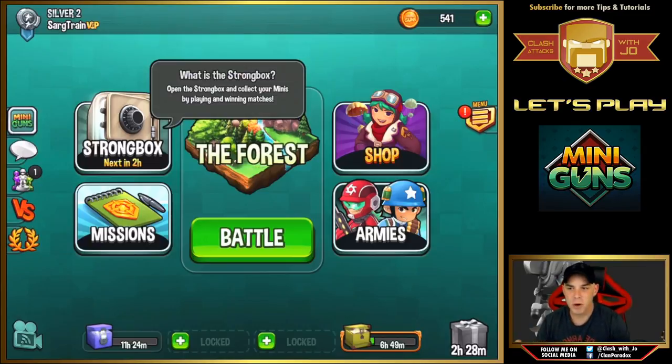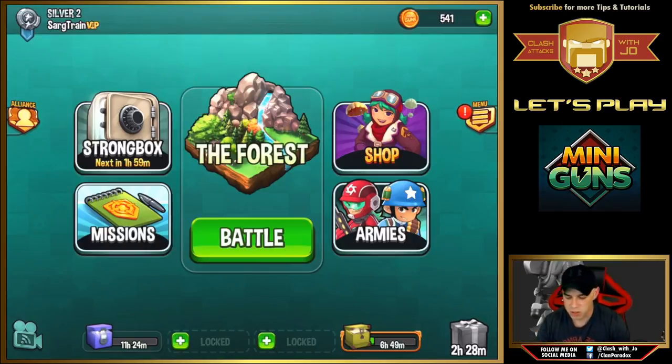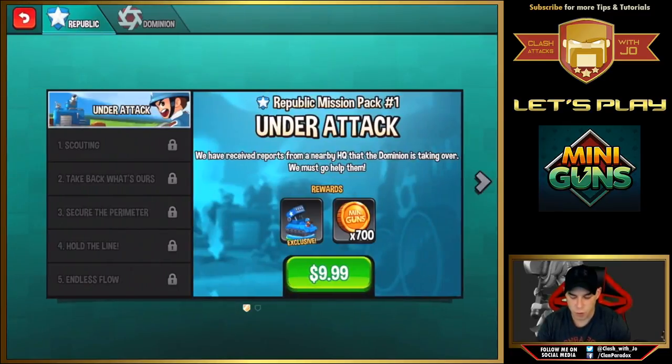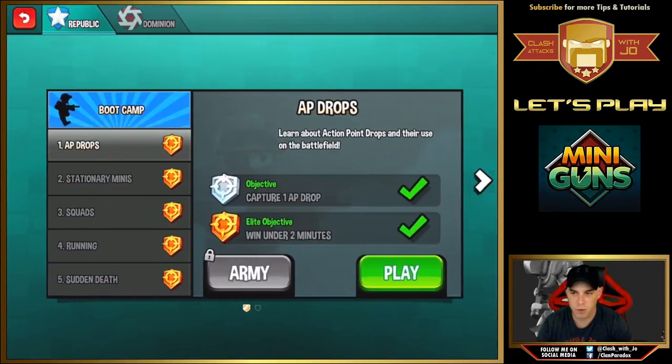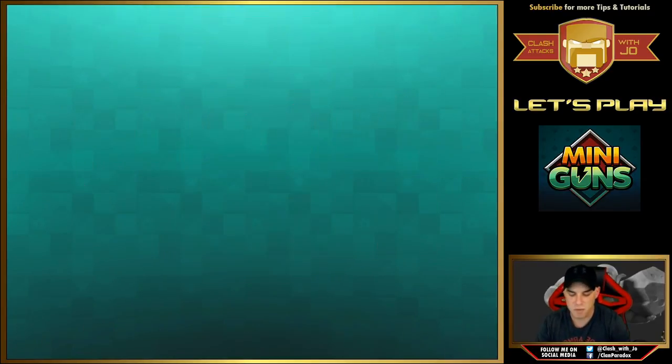The strong box unlocks over time and you gain points and experience to unlock it by winning matches. You also have missions you can run through under both of your different armies — starting with boot camp, then additional missions you can complete to obtain gold.